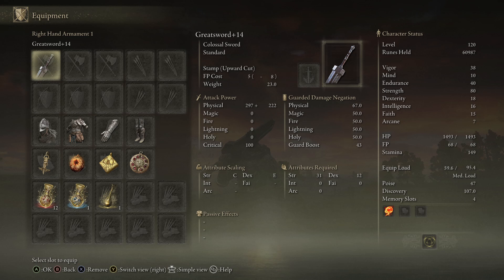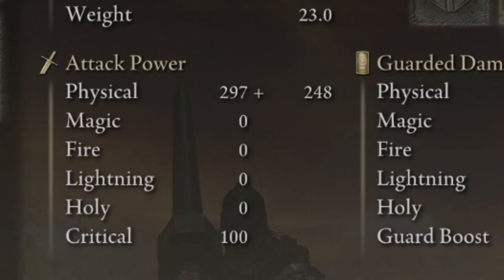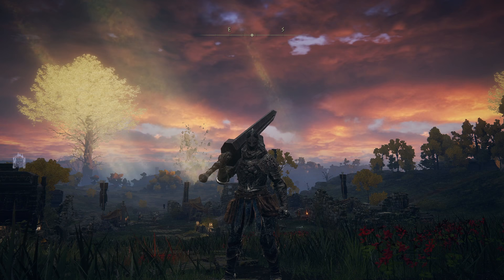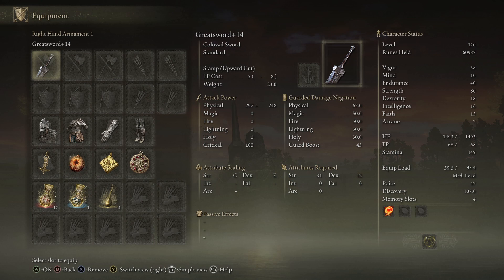What's also interesting is it matters whether you're one-handed or two-handed — you're going to do more damage if you two-hand a weapon. So instead of having 222 damage from scaling I'm going to two-hand it and now it's gone up to 248. You can go to status and check your armament in the right-hand slot, and if I one-hand it it goes down to 519 total AR.